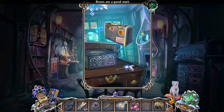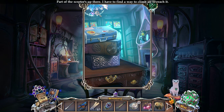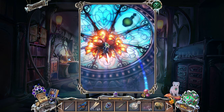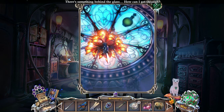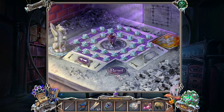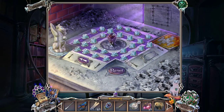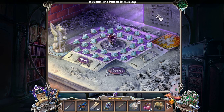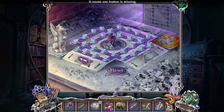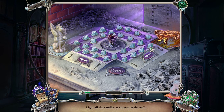Why are you using a suitcase? Boxes are a good start. A good start to what? I guess the suitcase goes up there. Something behind the glass — how do you think we can get through? Through Mom? No, I don't think that would be nice to Mom. We've got a missing button here. Do we have a button here, or can we pick something up? Light all the candles shown on the wall. I'm trying to figure out how this puzzle works.